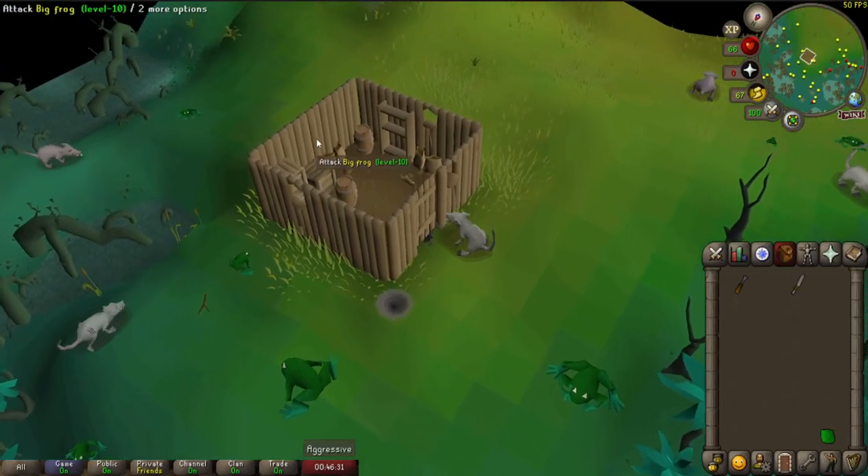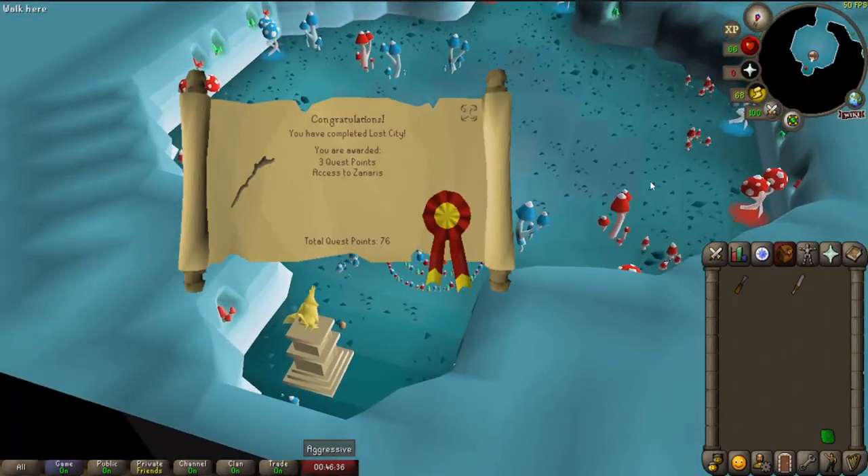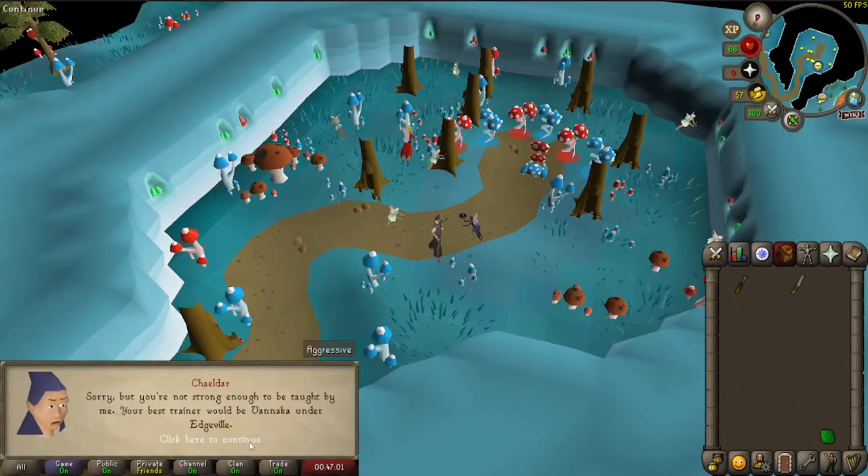We wield our staff and go into the magical shed — into the magical wonderland of beautiful colors. We're not quite good enough for Chaeldar yet since we need level 70 Slayer, but we're going to push for 70 and come right back.